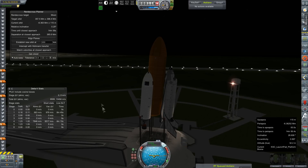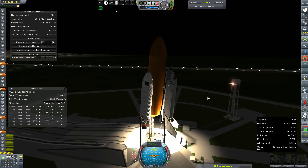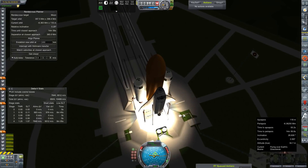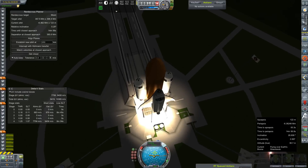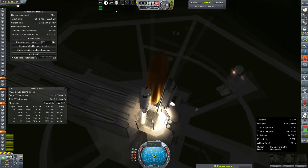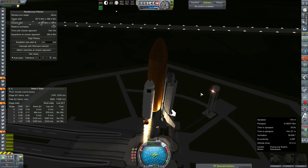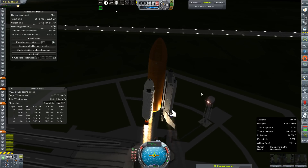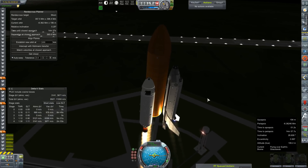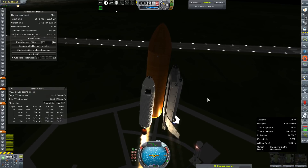Our relative inclination is as low as it's going to get. Throttle is set to full, SAS is on, ignition sequence start. Good light on all engines, let's get these clamps off. Pretty low on the thrust-to-weight ratio today, coming off the pad at 1.05. It's going to be a bit of a crawl. We might be beyond what this shuttle is actually rated for to orbit, but since we don't have to make any rendezvous or a lot of extra orbital maneuvering, I think we can use the OMS to round out our orbit once we get up to it.